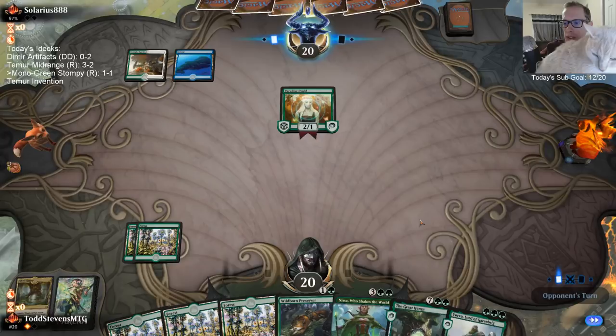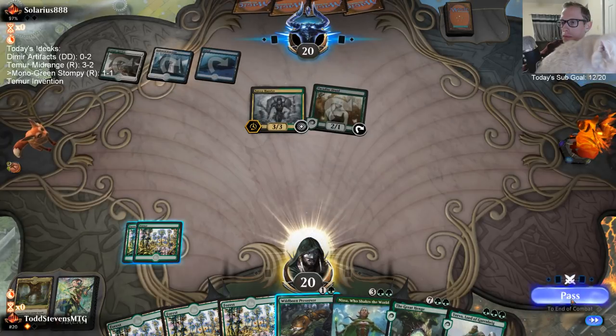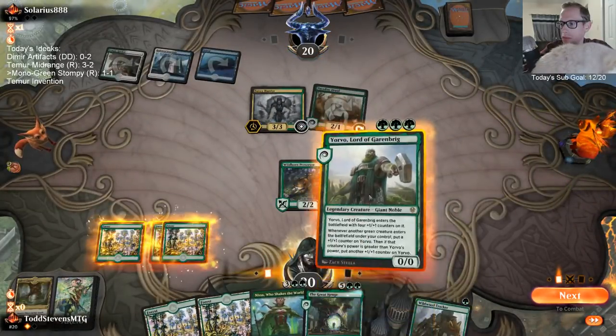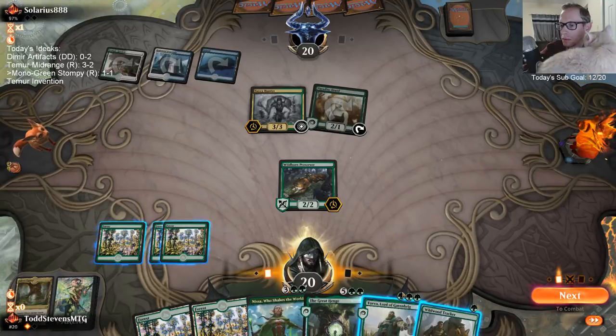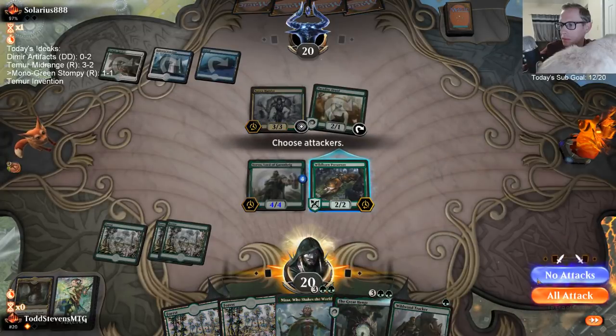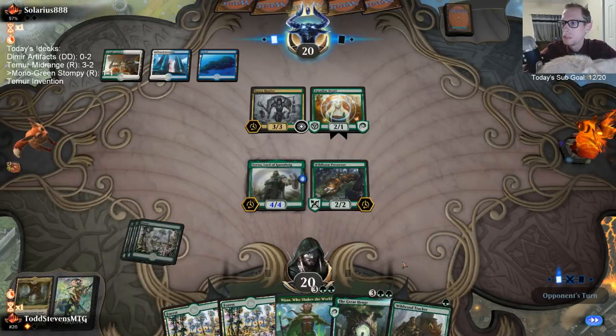I could have played Wildwood Tracker and made the Wildborn Preserver a 4/4 to attack for four. Then they get to attack back pretty easily with the Savvy Hunter. If I wait a turn to do that, I can actually make the Preserver a 5/5, and then Yorvo also turns into a 5/5.